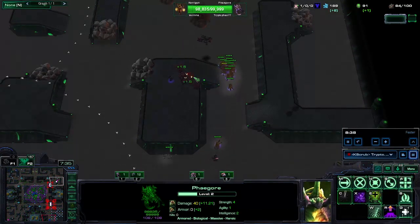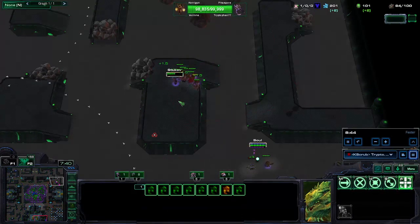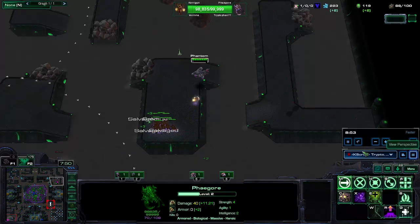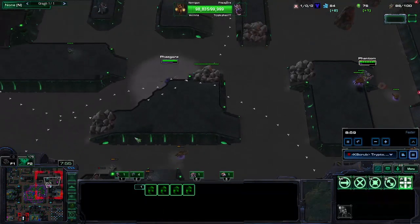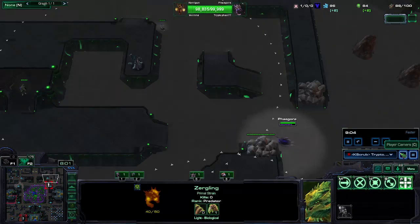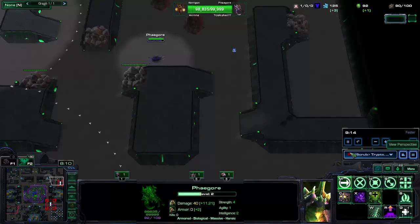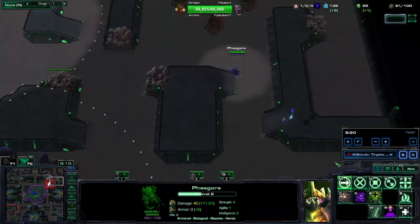As you can see, it just forces him to spend so much on units. And if I force a salvage on top of that, he'll just be super far behind. You can see I only had like four buildings to begin with, and now he has to wait. Delta Squad being there was really annoying. I feel like Delta Squad's one of the strongest supports right now — along with maybe Scion, yeah, maybe just those two.